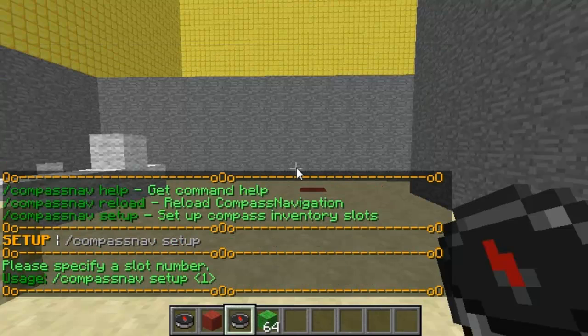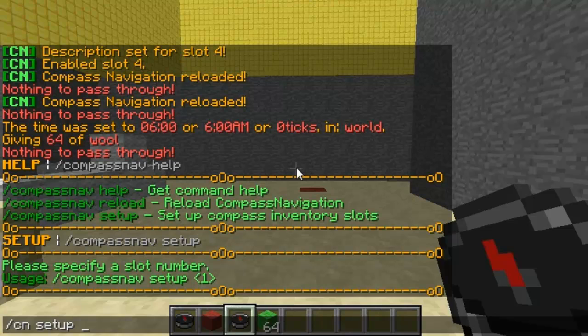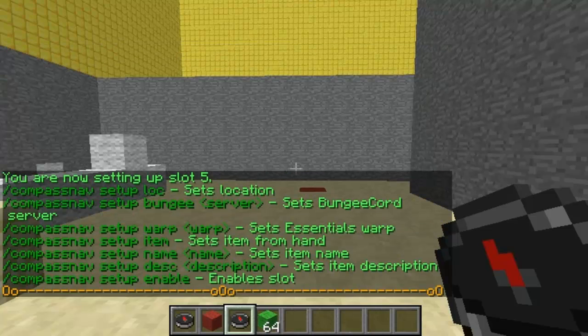So `cn setup` is the basic command, and then you need to type in the number for the slot you want. So I want to edit slot 5.